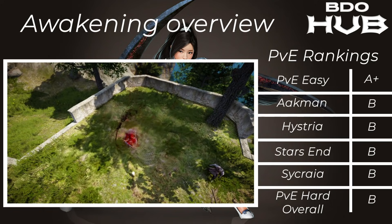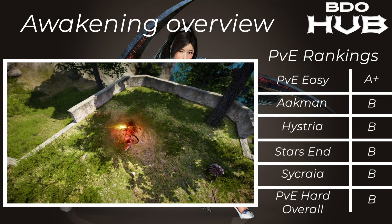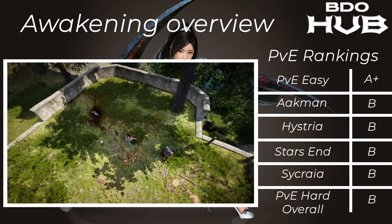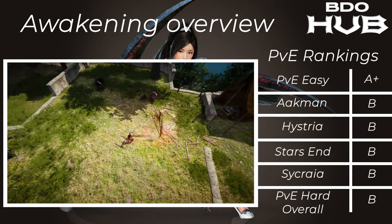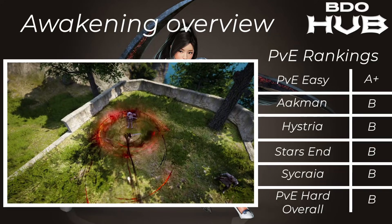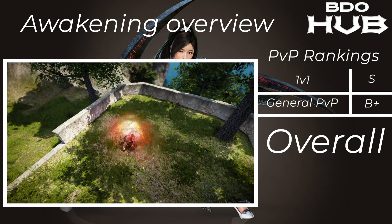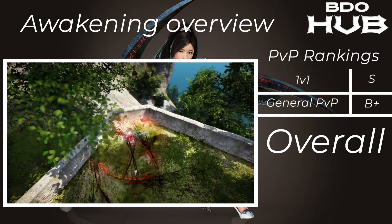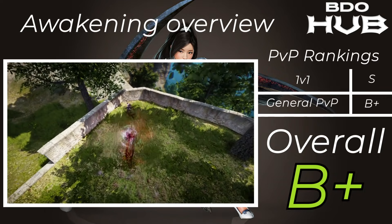The Awakened Lahn. PvE easy A+ — it can fly around quite nicely. Akman B, Hysteria B, Starzen B, Sycraia B — what a surprise — the average of those four hard places is a B. Now PvP is where she shines: 1v1 an S, clearly an S, huge grab. But for group play PvP in general B+, so we've given this class an overall B+.